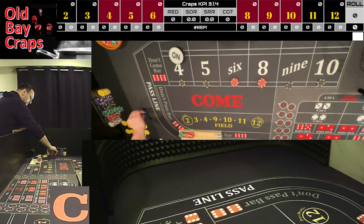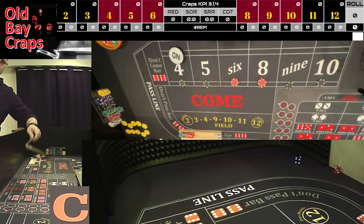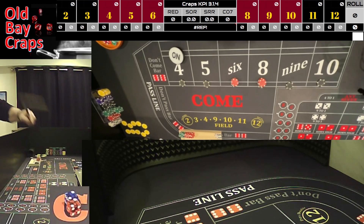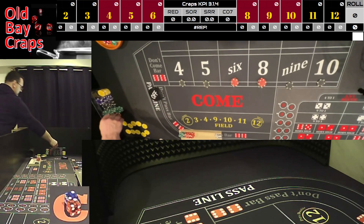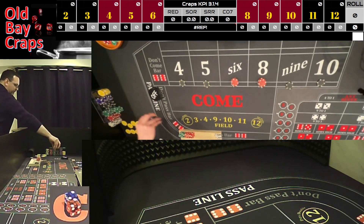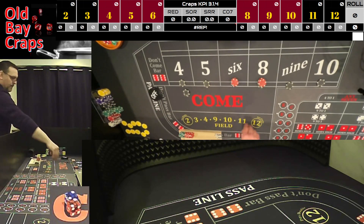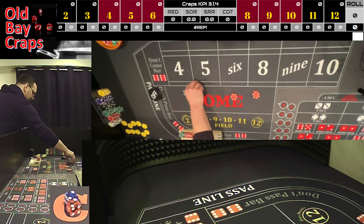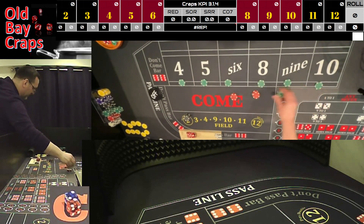Same set — nice out — and we have a hard four! That's great, we hit the point. It's going to win $200 for five, and we're going to rack the black. Go back to $160 base.